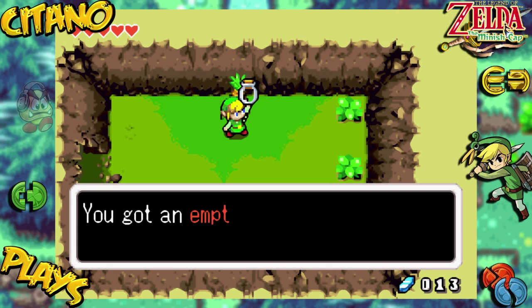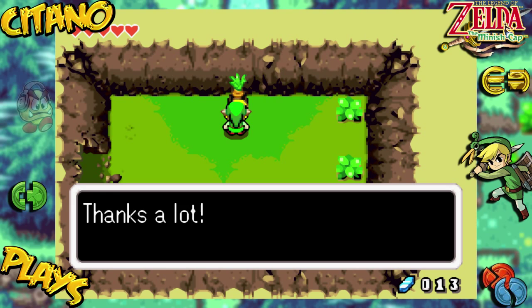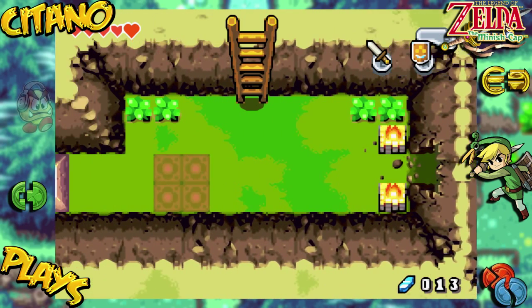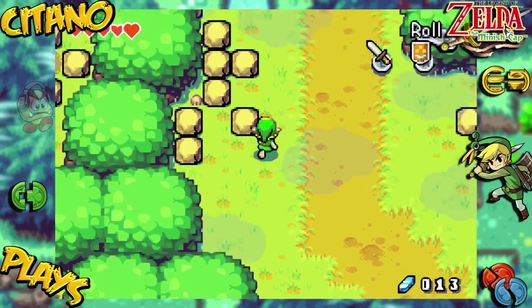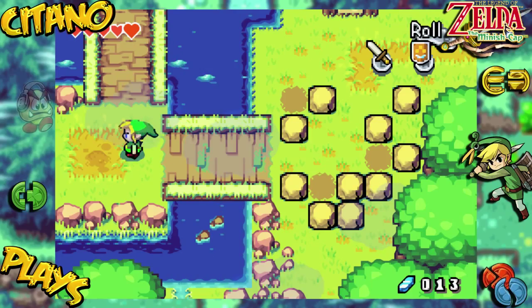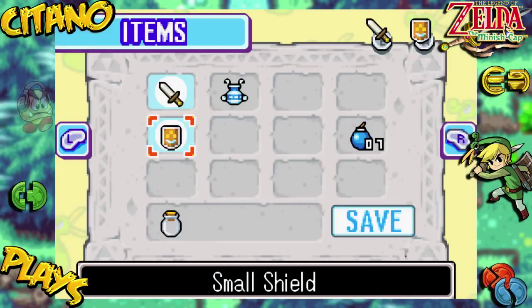Since we got 20 rupees from the place we just were, let's go down and talk to the guy again to get our bottle. Let's buy his bottle for 20 rupees — bottles are very useful. You got an empty bottle — use it to store all sorts of things. Why do we need his bottle? Well, as I said, it can carry stuff. We could go back to the fairy cave and get a fairy if we're having trouble with enemies or bosses. More importantly in this case, we need the bottle to carry water.